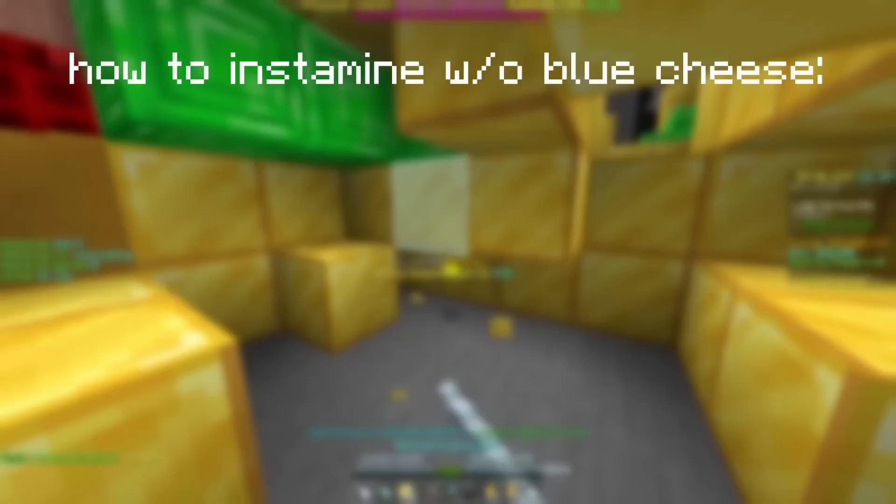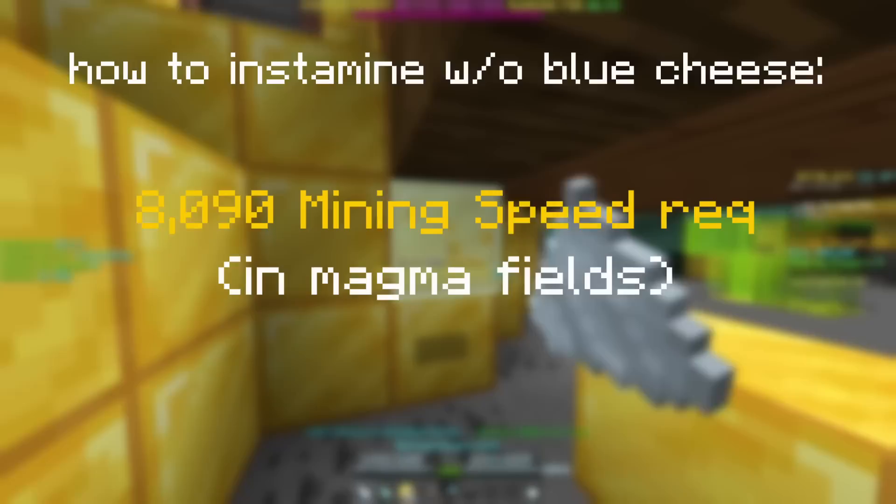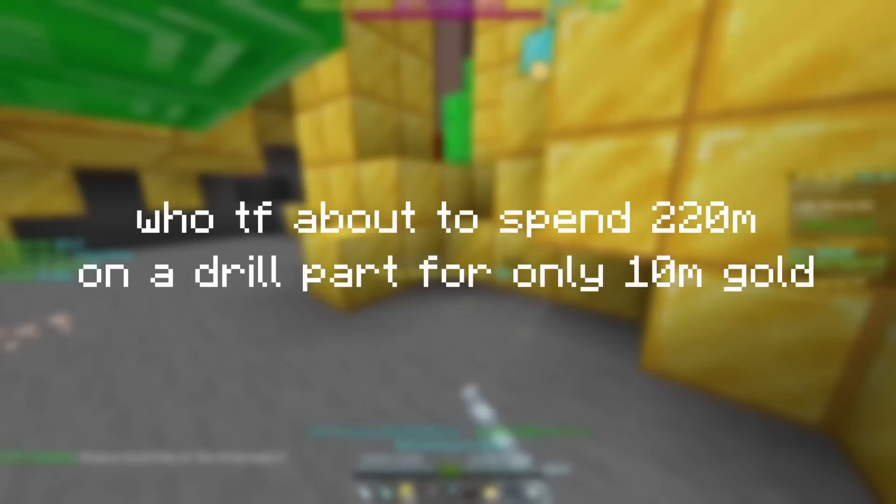Something this brings on is possibly not needing a blue cheese omelette for some people. If you can't afford a blue cheese omelette to swap with, then what you can do is dig down to Y64, equip bow, swap to full Devon, use mining speed boost, swap armors, and swap pets again. And if you have 8090 mining speed at base while in the magma fields, you can instamine the gold without needing a blue cheese swap. This tech can be quite useful for those who may need like 10 million gold for a golden dragon, but don't really want to spend a whole lot of money on a setup to instamine.